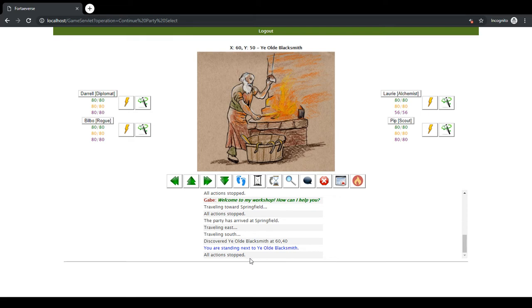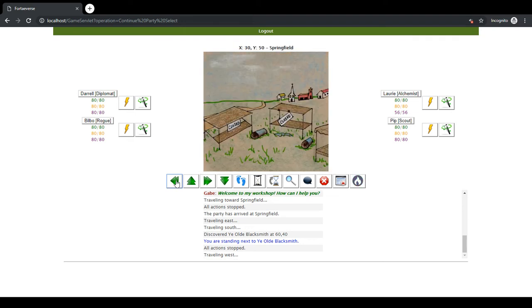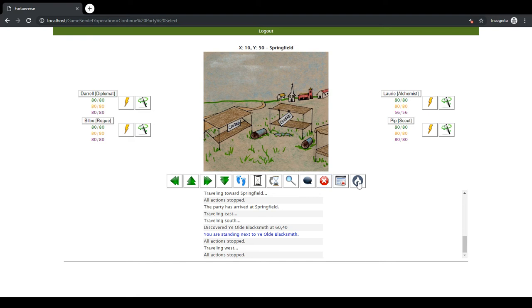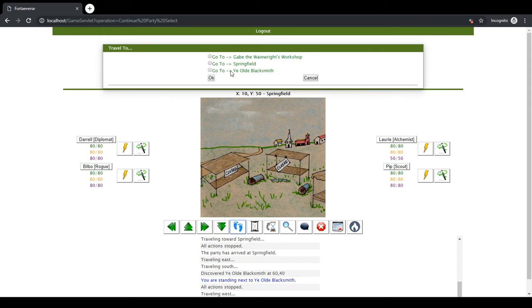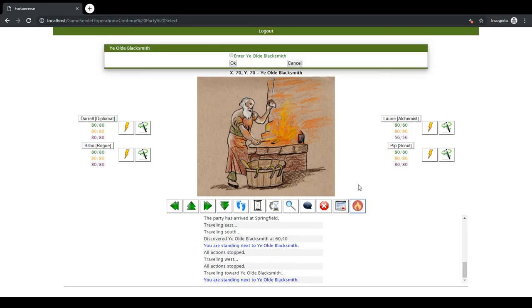So once again this button became enabled. Notice this orange flame — watch what happens when I leave the area. It disappears and gets disabled, so there are no context actions to perform here. Let's go ahead and say 'Go back to the blacksmith' — and there we are. So now let's see what context actions we have — let's enter Ye Olde Blacksmith.